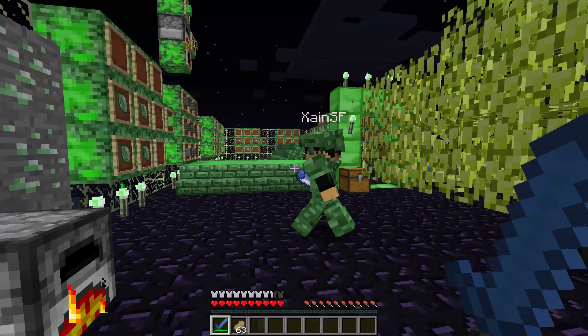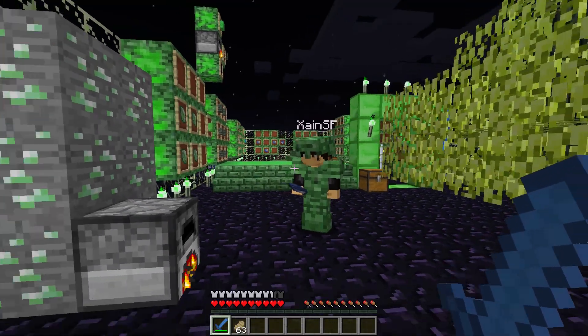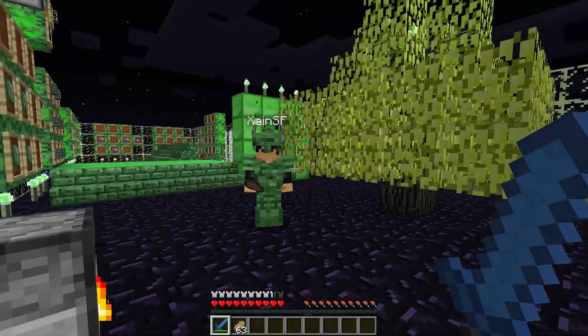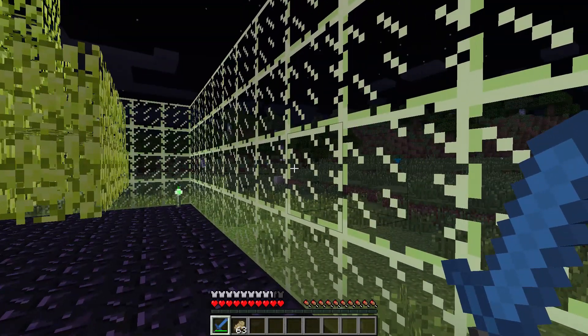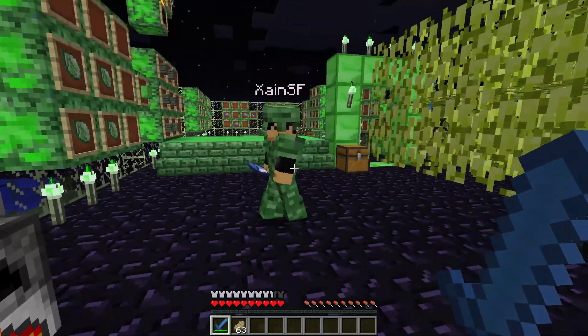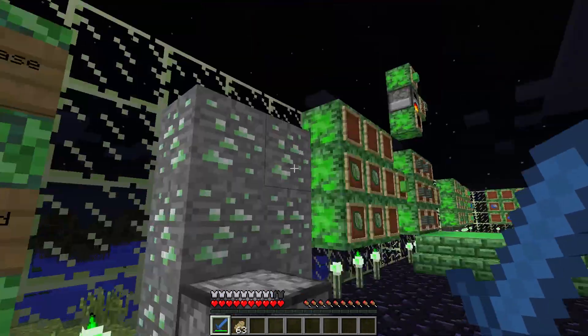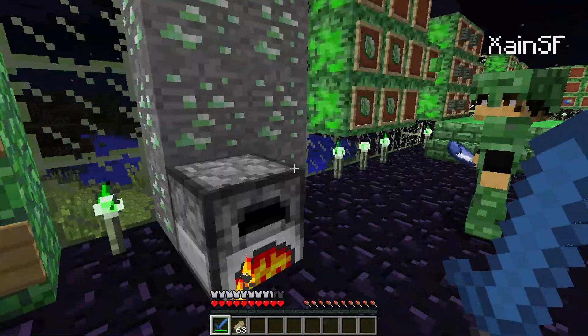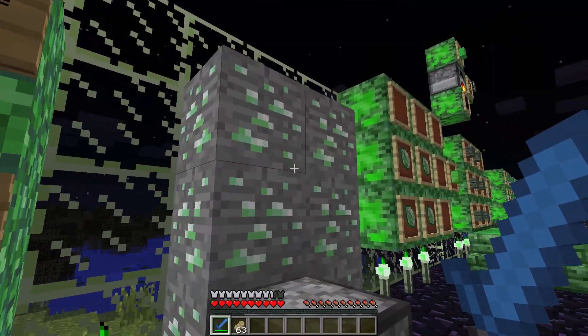It also adds some new mobs, some new buckets, some new items and ores and stuff like that, and also some blast-protective glass and doors. It's Danny proof. Oh, and food and stuff like that. Right, okay, so the main part of this mod — to get into the dimension and everything — you need to find this ore in the regular world.